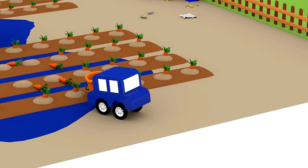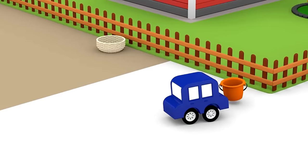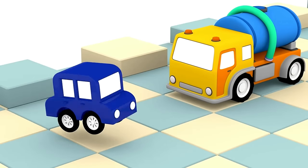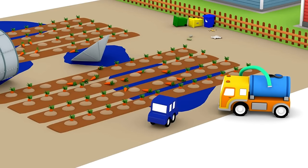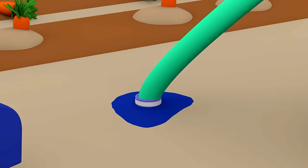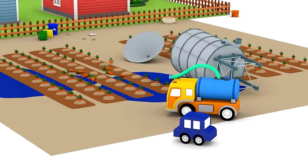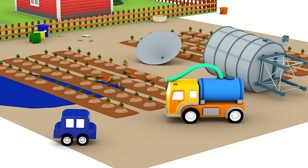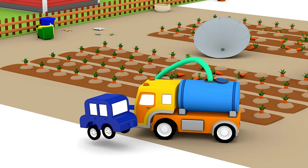They need to clean the water up. The blue car is getting a bucket. There's too much water and the bucket is too small. Do you know who can help us? The water tanker! The water tanker has a hose and a big tank - he'll suck up all the water. Great work!